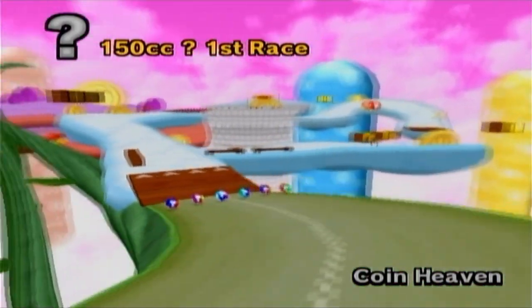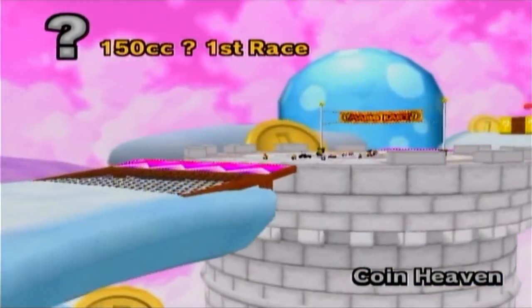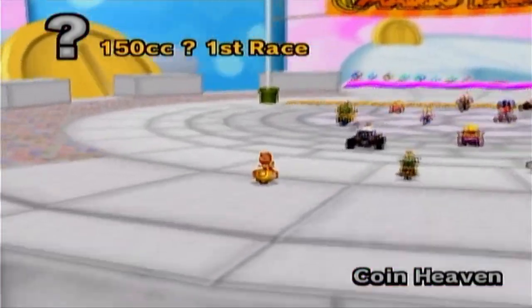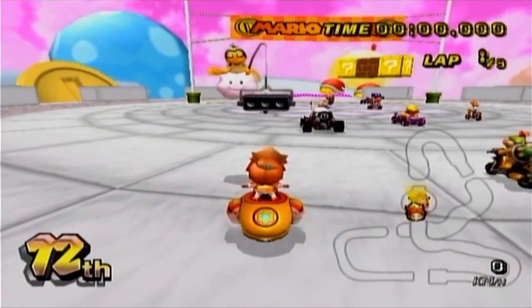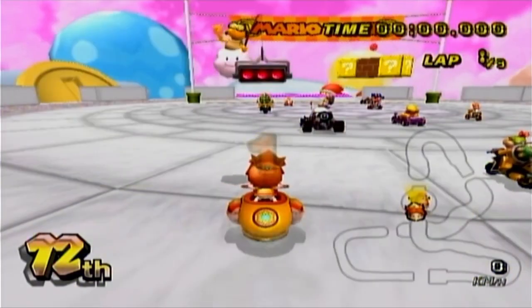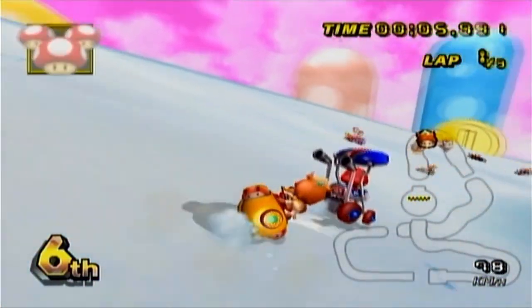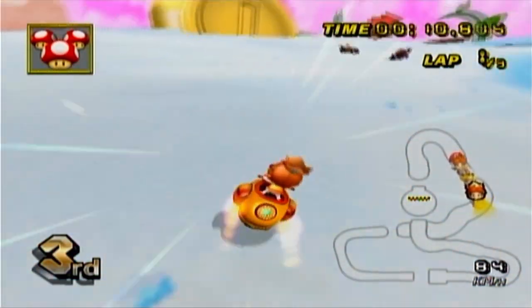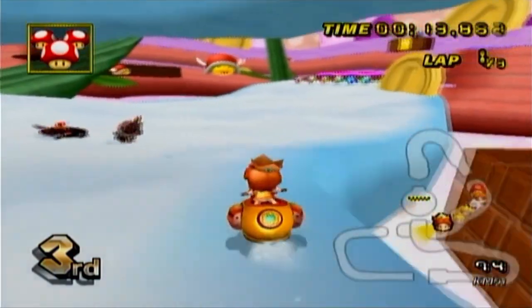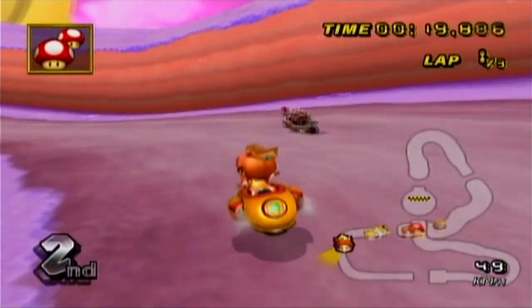Coin Heaven. This looks like a pretty similar track to Cloud Top Cruise, but dang, this looks nice — definitely trippy, but I dig it. This could be really cool. I haven't been in the Quacker in many, many years, so I might end up doing really badly. Because this has the... oh yeah, look at that drift — it's the inside-est of inside drift bikes. I don't think a single vehicle in the game has tighter turning than this one. This course is looking stellar so far.